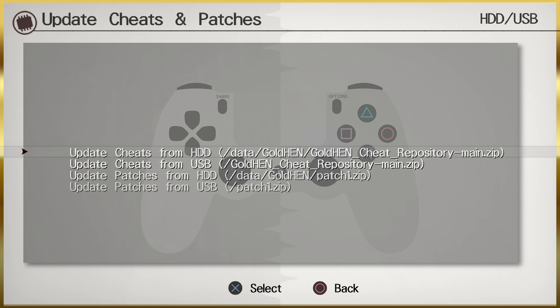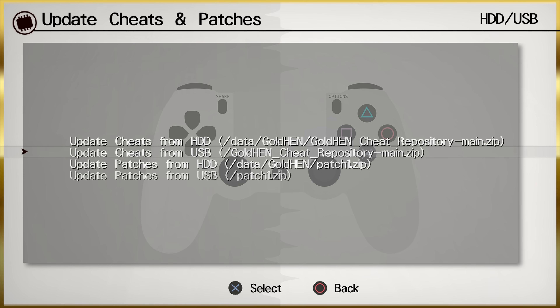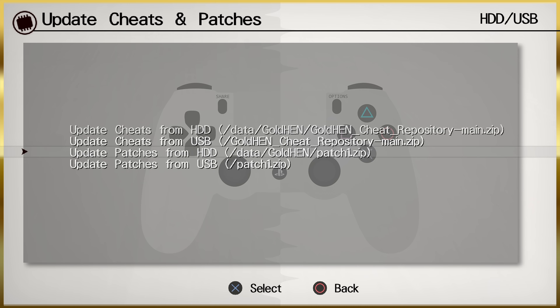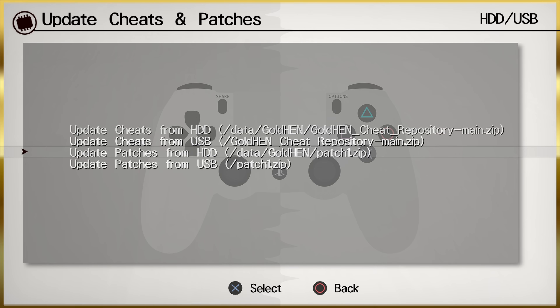Selecting that option, we've got 'Update cheats from the hard drive from the GoldHen Cheat Repository Main.zip.' The zip file names matter — they have to be named correctly. With the GoldHen Cheats you grab the source download from GitHub as a zip and it should automatically be named GoldHen-Cheat-Repository-Main.zip. For patches, make sure you download the patch link because it needs to be called patch1.zip for GoldHen Cheats Manager to recognize it. Updating from USB, it extracts successfully — 'Installed offline cheat data' — and the same for patches: 'Successfully installed offline patch data from USB.' We can do the same from the hard drive using FTP.